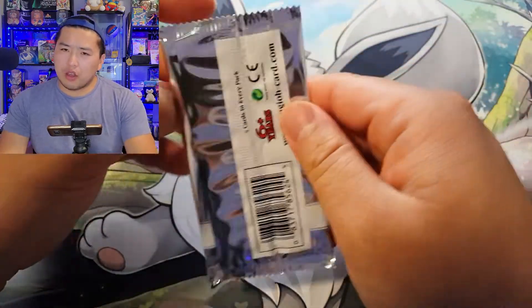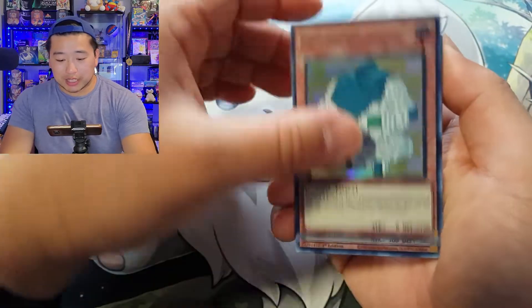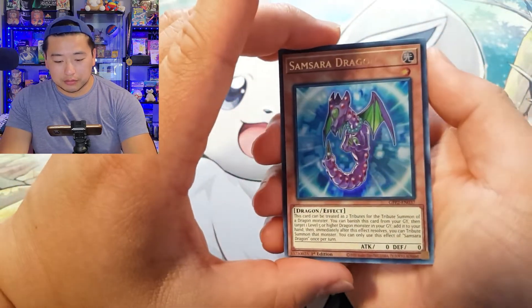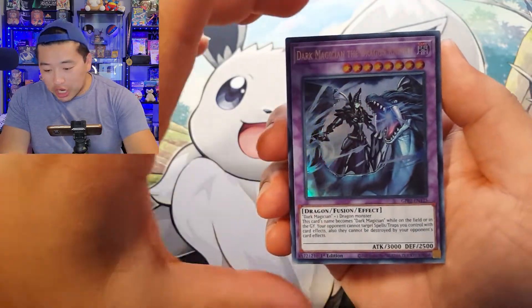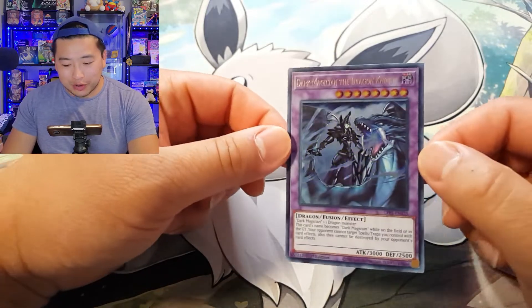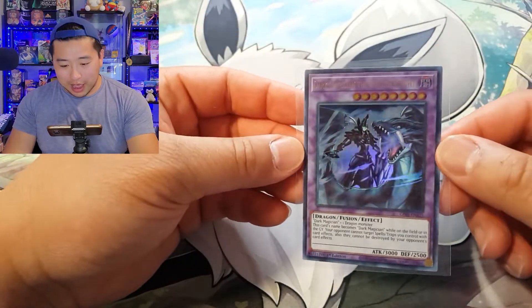Riza the Mega Monarch — do y'all remember the Monarchs? Mobius the Frost Monarch is probably the one I remember the most; I remember having one and I want to try to collect them again — they're old school for sure. Dot Scaper, D.D. Necro Slime, Infernity Pawn, Samsara Dragon. Last pull of the day — Dark Magician the Dragon Knight! Not a ghost rare, but that is actually a really cool fusion. I'm re-watching YuGiOh right now, so that's going into my YuGiOh collection binder. I'll take it.